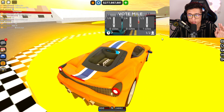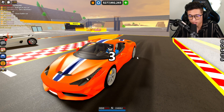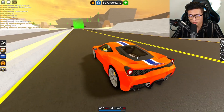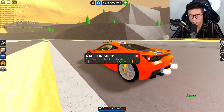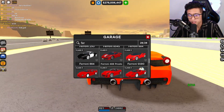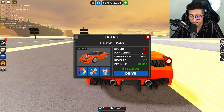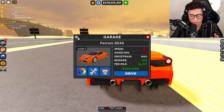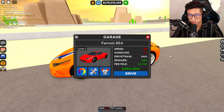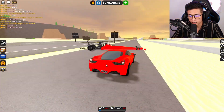Let's go test out the top speed and acceleration by going to the quarter mile. The Koenigsegg CC850 just took off, but the Speciale finishes at 9.4 seconds — not bad. I've gotten 8 seconds before, but it's not bad at all. The regular 458 right here goes 181 miles an hour with 7.7 handling — just 0.1 better in handling and four miles an hour difference in top speed.